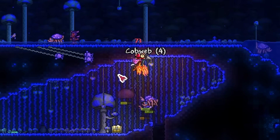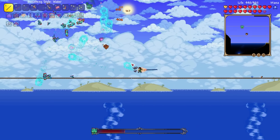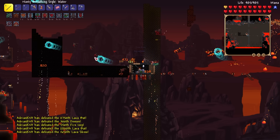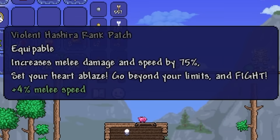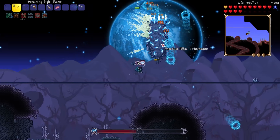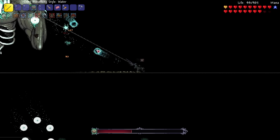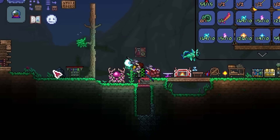Before finishing the badge and ascending to the Hashira rank, I wanted to kill Duke Fishron — apparently you can get Sound Breathing from him, but I killed him many times and never got it. I just did a little genocide to cool off. Finally I had everything needed to become the highest Demon Slayer rank — a Hashira — with a 75% increase to melee damage and speed. With that, I beat the Lunatic Cultist, stormed through the Solar Pillar and remaining pillars, and the Moon Lord came.